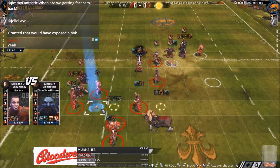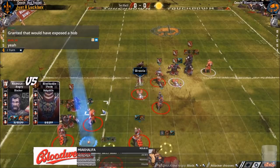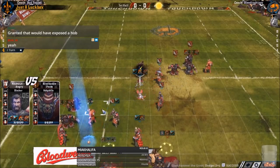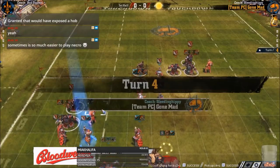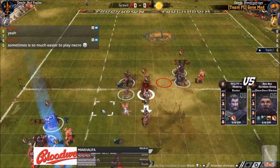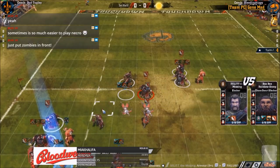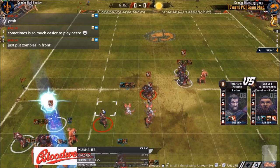Some bad dice — he's rolling some unlucky one-in-nines on the few guys without block. Wrestle costing him a knockdown there. It's really hard to be definitive with Chaos — because that's always the danger. You've got to expose somebody. If you expose a Hob and the Hob dies because he's a Hob, you feel bad. And if you expose a bull and he dies, you feel bad that it could have been a Hob. There's certainly something to be said for having crap linemen like that.